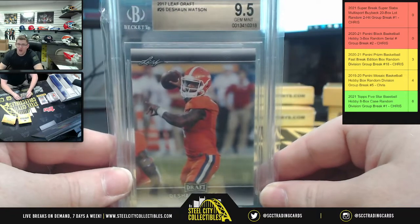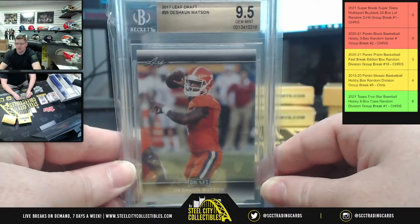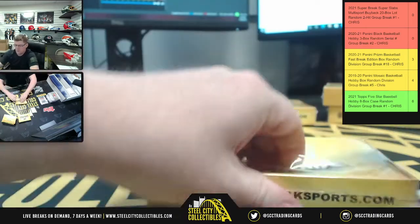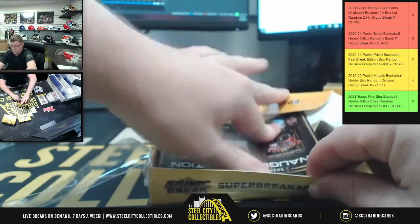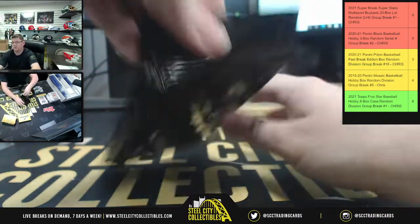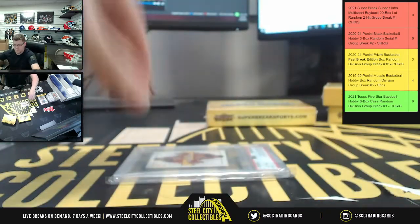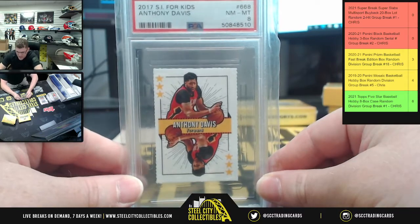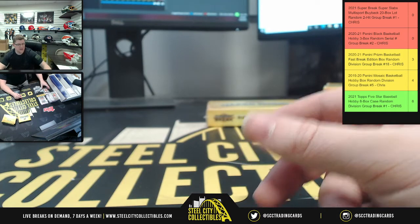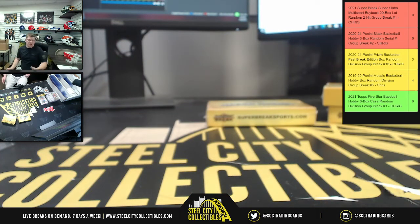You go from a 10 Pristine to a 9.5 gem mint — same card, different grade. And then — no, no, no — a 2017 SI for Kids. I'll have to tell Steve about that, because we were talking about it earlier and he was like, 'Yeah, no, there's no SI for Kids in this.' I guess it's just because he didn't pull one.